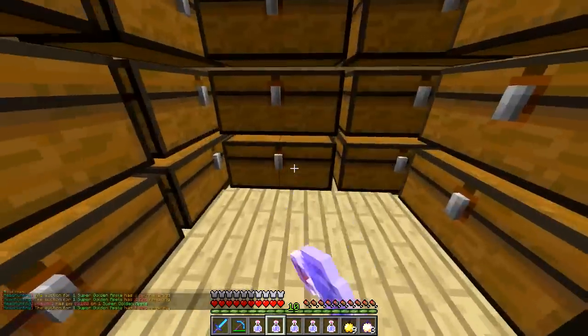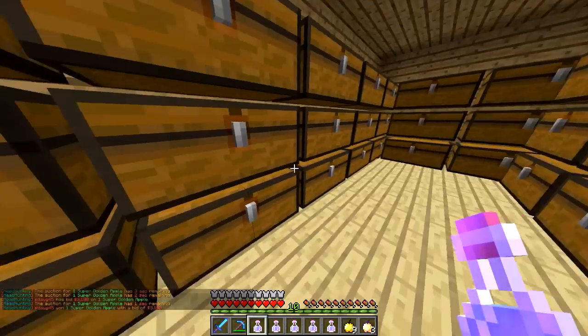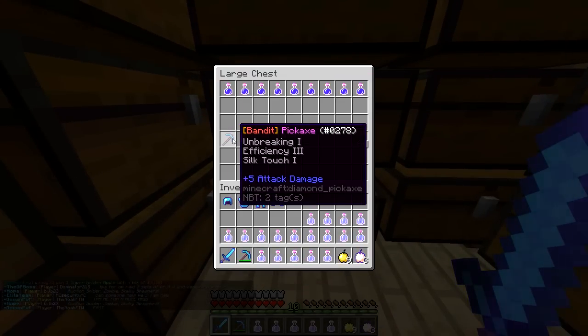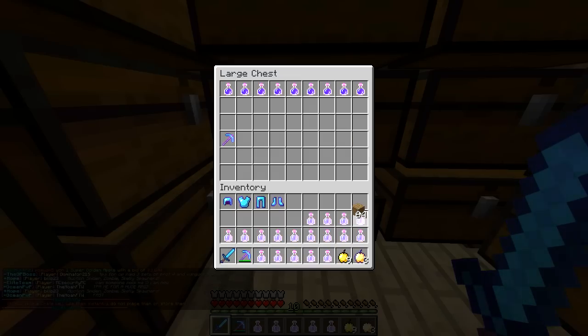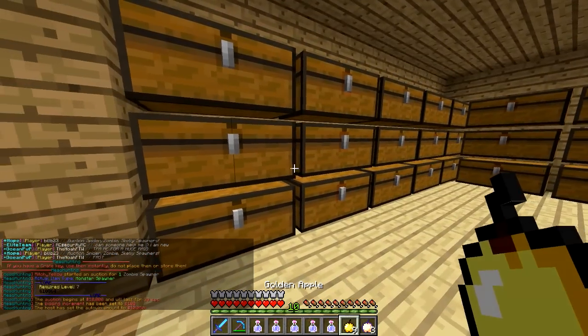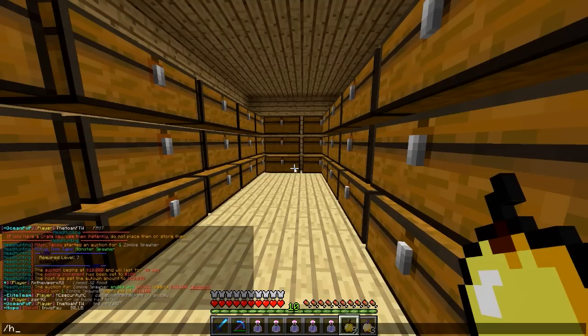On my server, donators get slash night vision, but if you're not a donator, take some night vision pots — you'll definitely need them in the ocean, and they can also help when digging around. You'll also want a decent pickaxe and some wood. The wood is for if you get stuck needing to craft something, mainly for crafting boats.